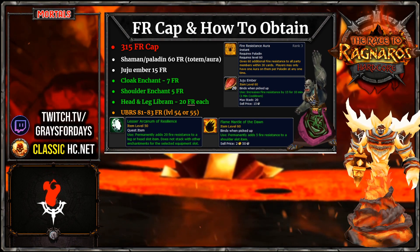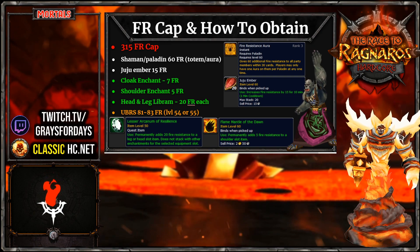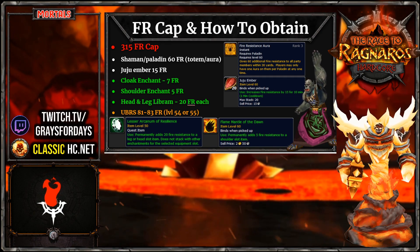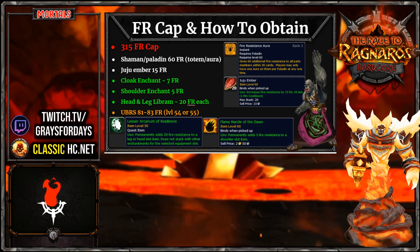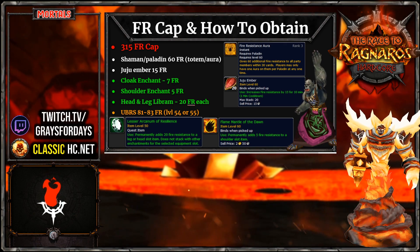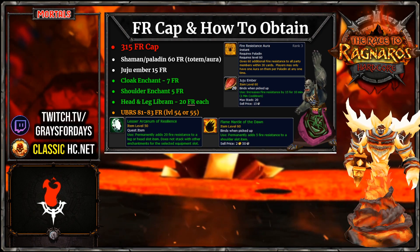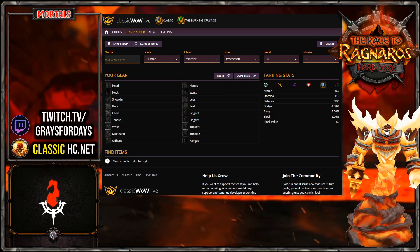So the 315 fire resist cap means you're only going to need maybe 150 to 160 FR on your gear. If you were to have all of these things, you could be FR capped, which is nice because you don't have to sacrifice your stamina pool or a lot of DPS. Whenever I'm looking at this list, I want to go over how I pick this up.